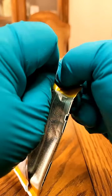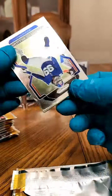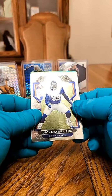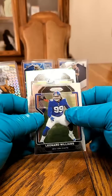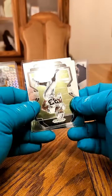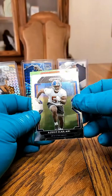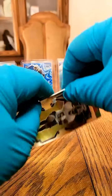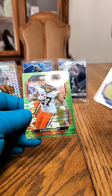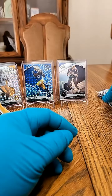Prison Break pack one. Starting off with a Leonard Williams on the front side. We got a Darren Waller, a Giants rookie — Aziz Ogilari. And on the green, going to the Cleveland Browns — Kareem Hunt on the green Pulsar.